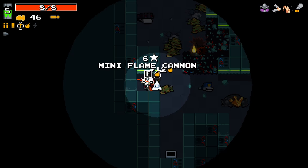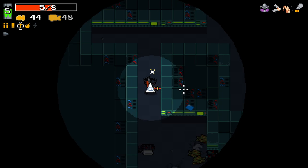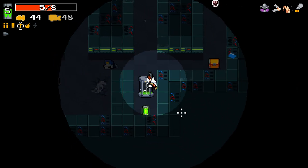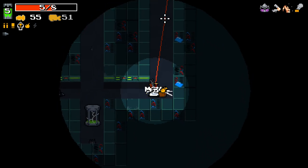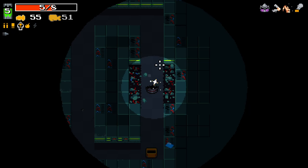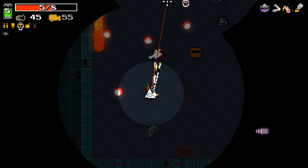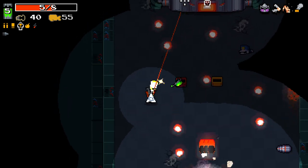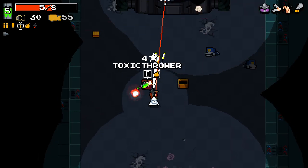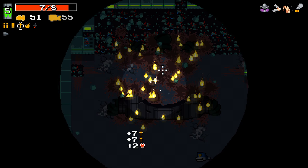Good stuff. Mini flame cannon — we can take that now. Always walk into those dudes. I've only got one enemy left all the way over here, it'll probably be another one of those turrets. Indeed it was. I'll try to be more cautious. I need to stand way further back, that's my problem. Worked out this time. I just got to stand further back when I fight that boss, otherwise it becomes a bit tricky.